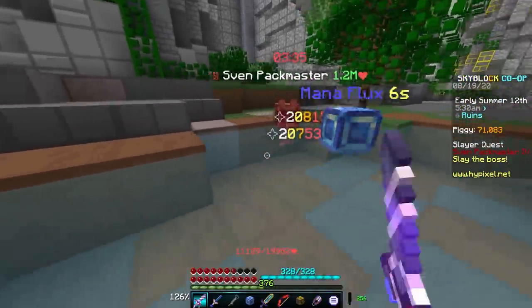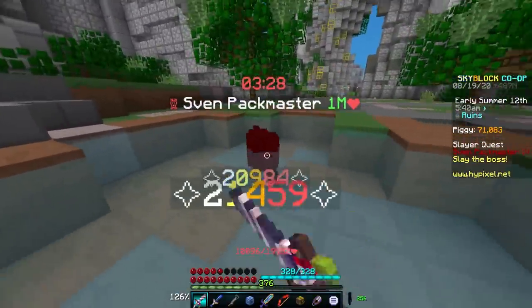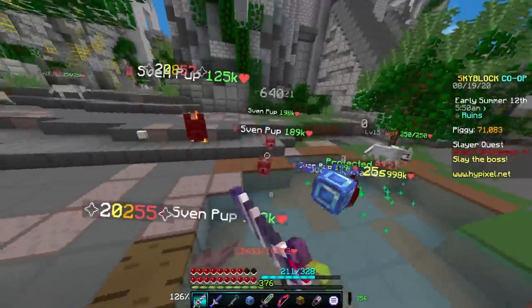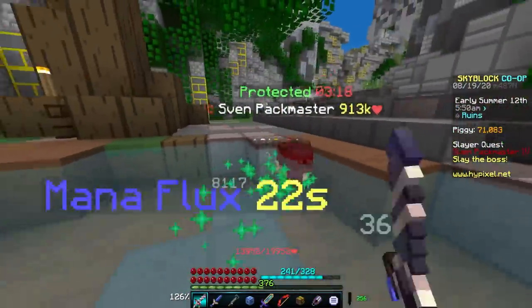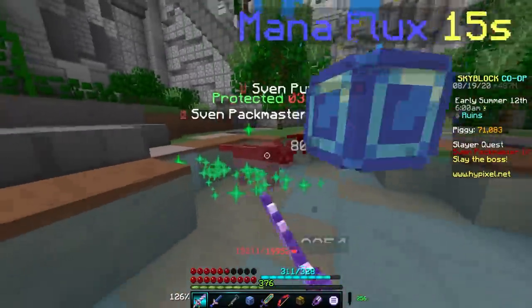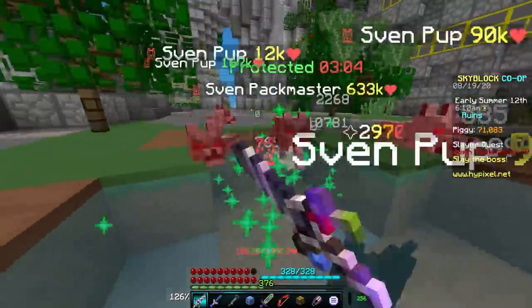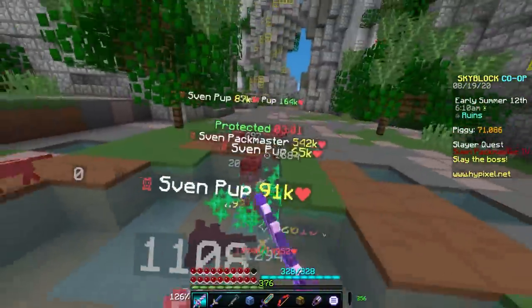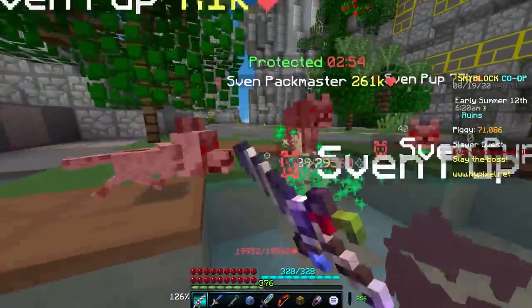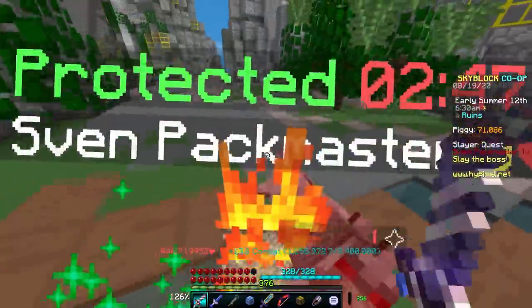Sven is a very angry boss. Take out the pups as fast as you can while also attacking Sven, because if you don't attack Sven periodically he will start restoring his health. Click as fast as you can. I'd recommend Lifesteal 4 on your sword to make it much safer. Some of the pups will actually start drowning in the water, which is another perk of fighting Sven in water. As you can see, Sven is almost down and we haven't taken too much damage, so go in for the last bit and he's dead.